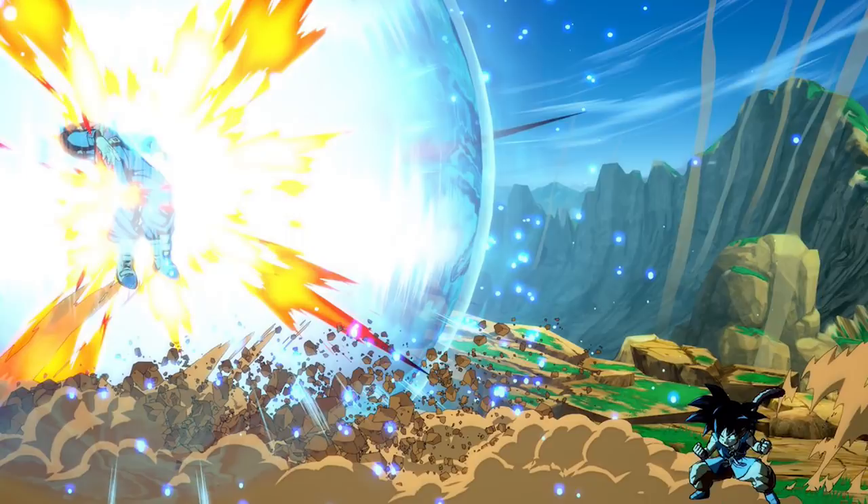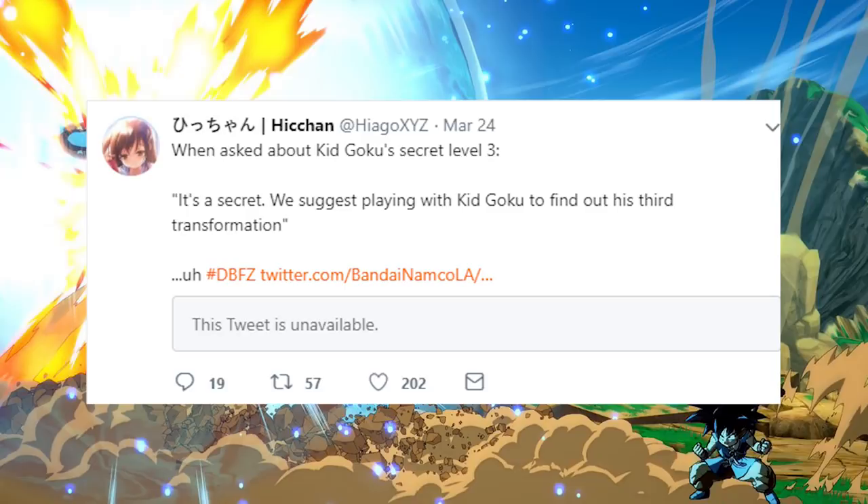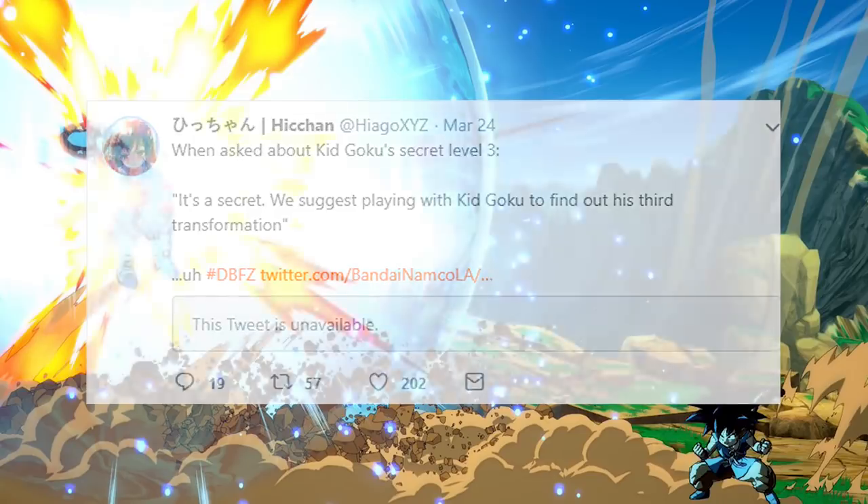If this hidden move is a standard level 3 where Goku hits the opponent, goes into an animation, and gets the hard knockdown, that will make him much more versatile than Base Goku. Because of the way they've hyped up this level 3 and the character being GT Goku, a lot of fans are expecting it to involve Super Saiyan 4 Goku. Adding to this, Latin America teased that it is going to be another transformation, so at this point I'd put the likelihood of Super Saiyan 4 being involved at almost 100%.